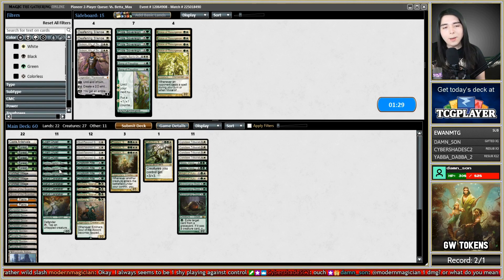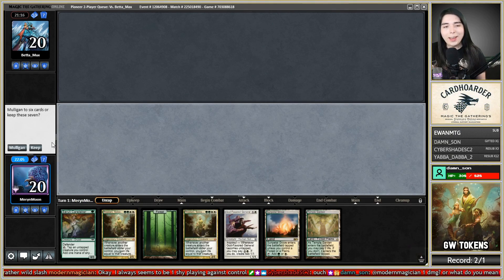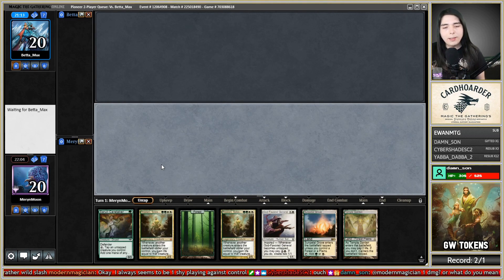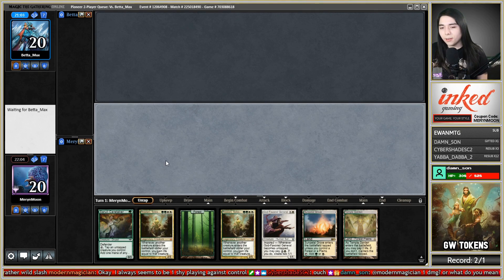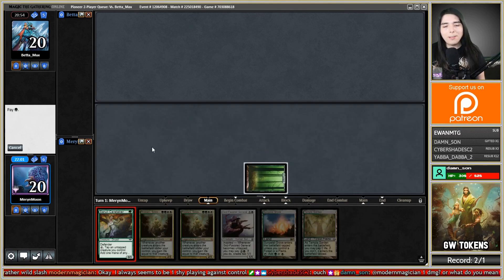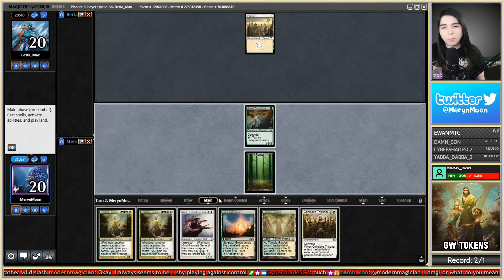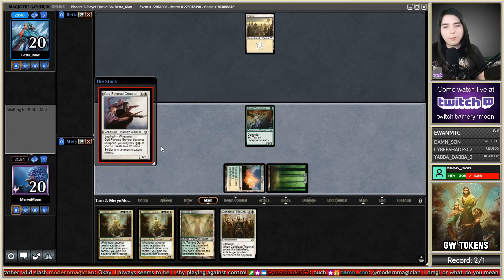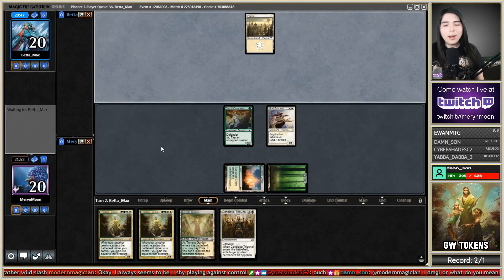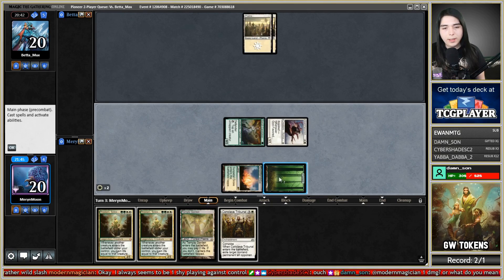Let's run it like that. Yes, we're on the play. I'll keep that hand — it doesn't really do anything to them, but it's got things to do so I can't in right mind mulligan this. I can get out Trostani on turn three. I'm not gonna use the Dogflavored General right away — I'm gonna get out Trostani first. I need to draw an Avia or Grove of the Guardian so I have something to populate. Start on Cerulean Caretaker and say go. Conclave Tribunal is a pretty good draw. Let's get out the Dogflavored General and pass.